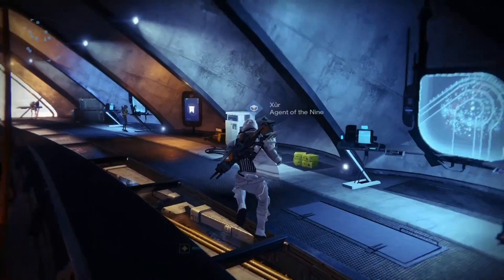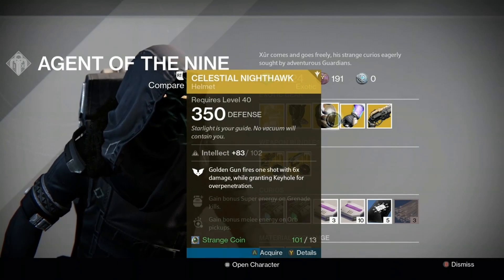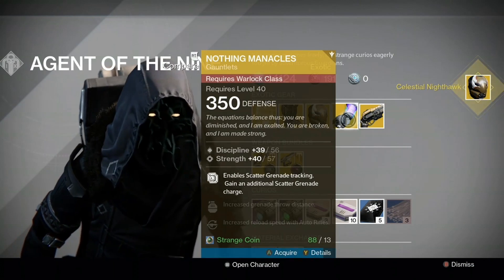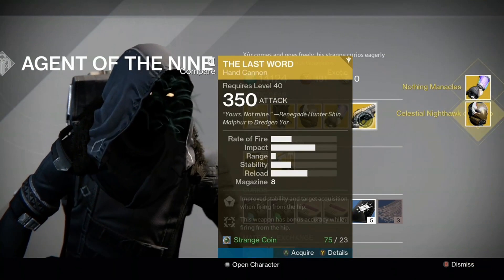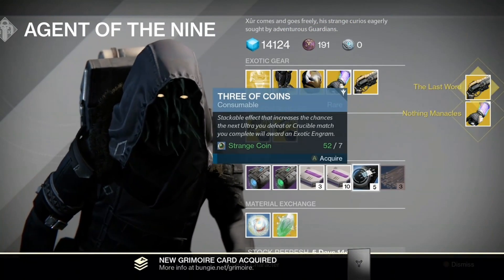Xur is also in town today just across the hall from Kade, and this bastard had some pretty good stuff. I didn't have the Nighthawk which will be nice moving forward, and the Nothing Manacles are great for my Warlock I recently made. Of course the Last Word is a PvP machine so I had to buy it.